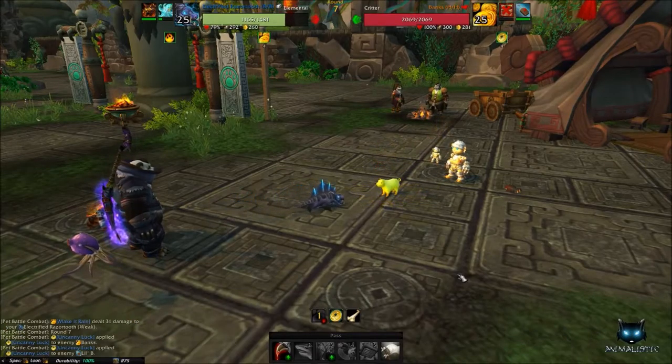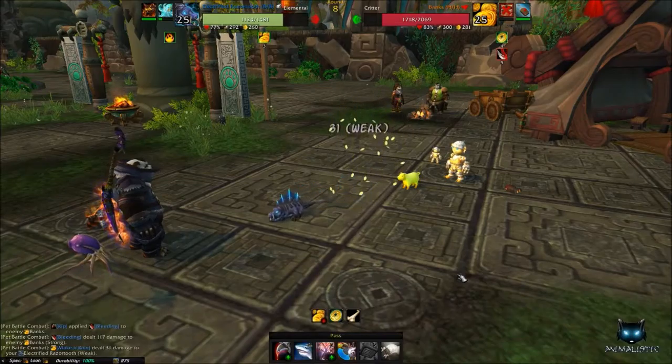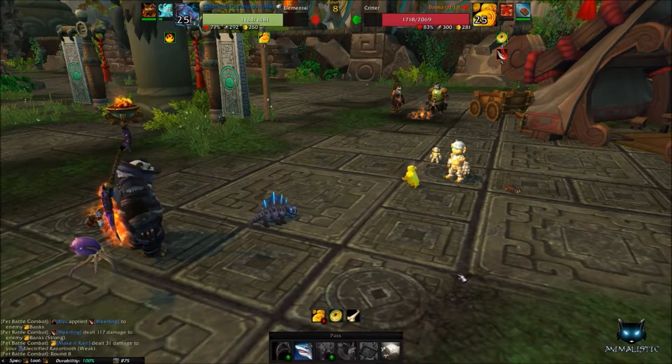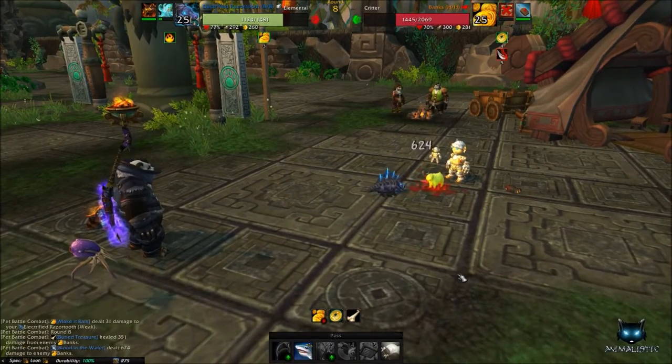Once you defeat Owl, Bling will call out Banks. Banks always goes before Sid the Squid due to higher speed and will usually kill him, so swap out to the Razortooth. If you'd like, you can try throwing a Whirlpool down onto Banks before swapping to the Razortooth.